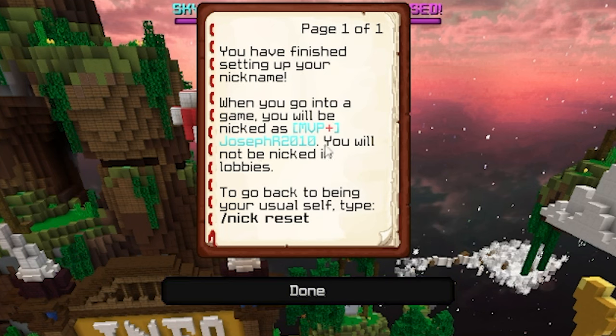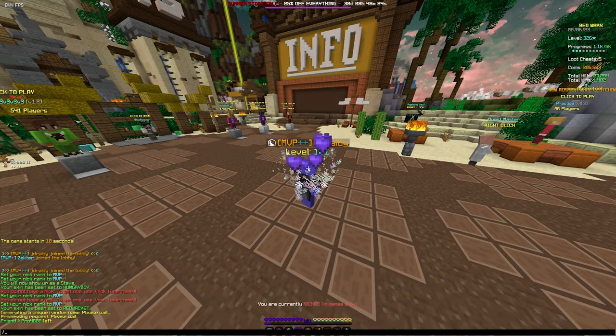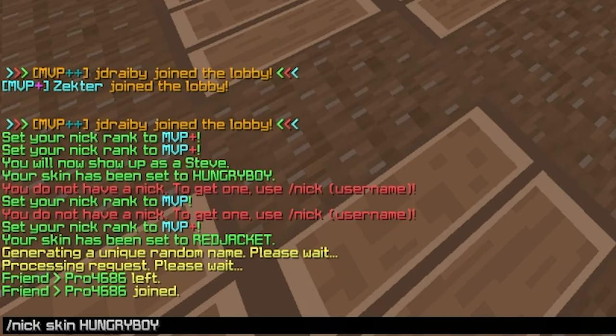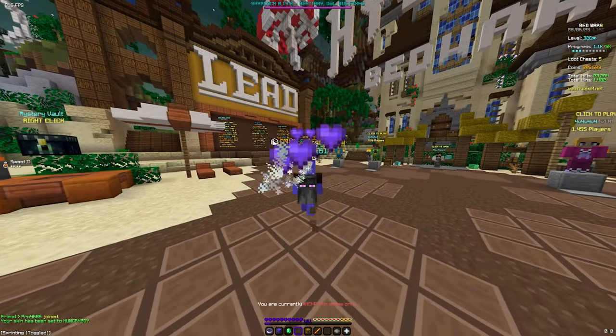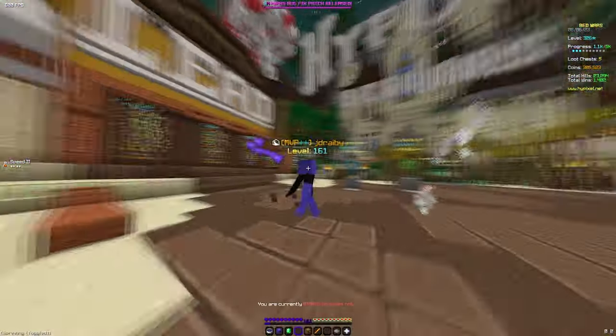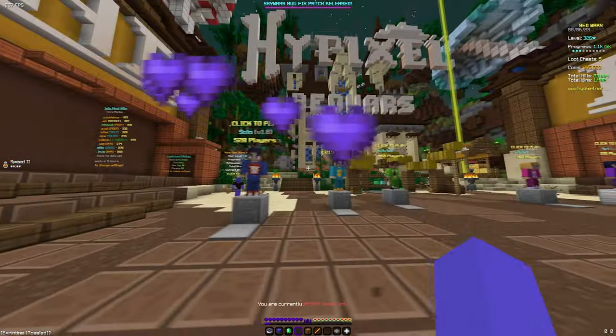Now I am MVP+ JosephR2010. There's just one last step: type /nick skin hungry boy. Now your skin has been set to hungry boy. From here, just join any game — bed wars, sky wars, housing, anything — it doesn't matter what game you join.